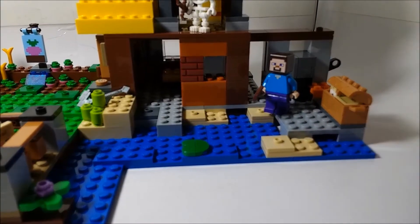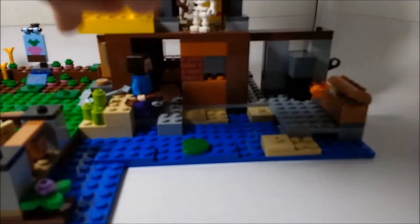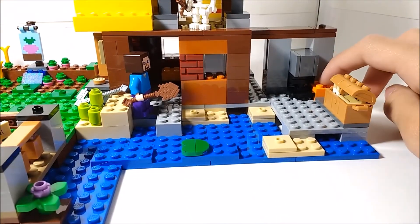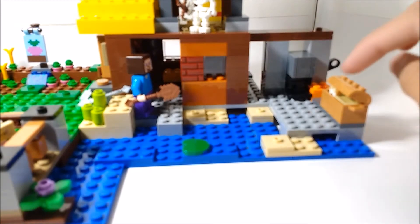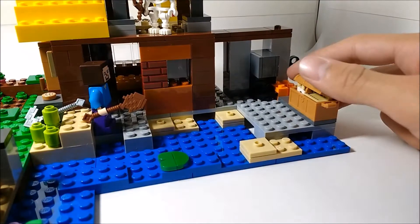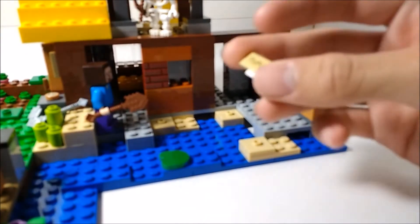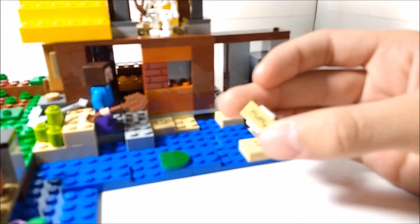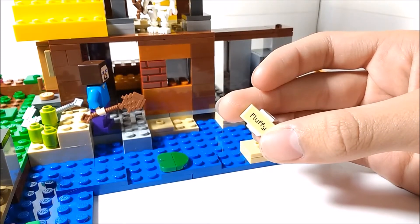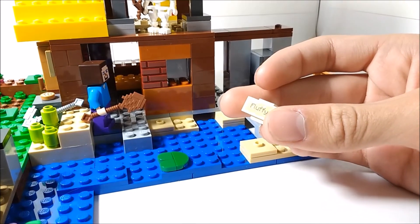Over here by Steve we've got sort of a blacksmith area, because we have an anvil and a lava source block. We've also got a chest here, and this chest is full of a bunch of name tags. These are just 1x2 tiles with, unfortunately, stickers on them. I would have preferred printed pieces, but I understand why they're not — that would have probably cost more to produce. It's still really cool that we actually get name tags in this set.